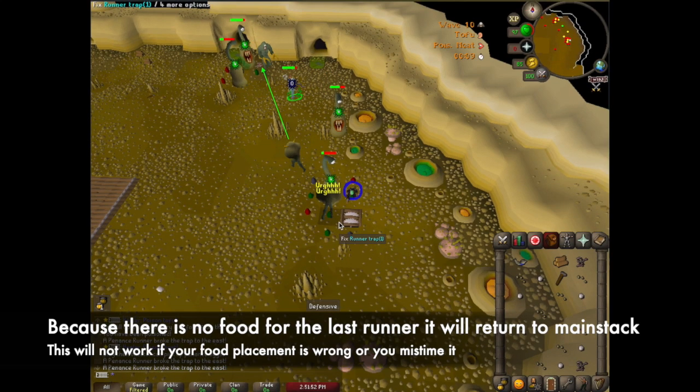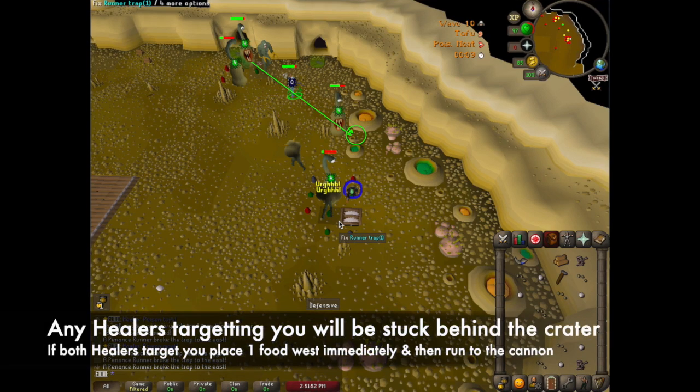Because you have multi-killed 4 runners with only 3 food, the last runner will return to the main stack, as long as you time this correctly. Any healers targeting you will stack up behind the craters to your north.